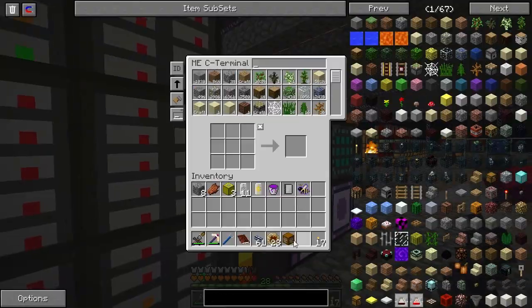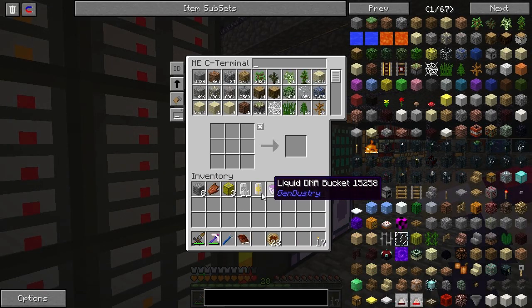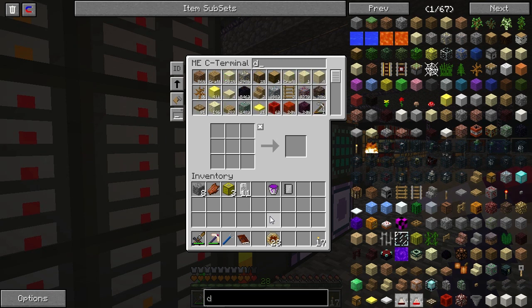I got an epic reward bag. One reward bag got me Shimmerleaf and the Fire Flower, and this one got me three Diamond Hammers with Fortune 3 on it.